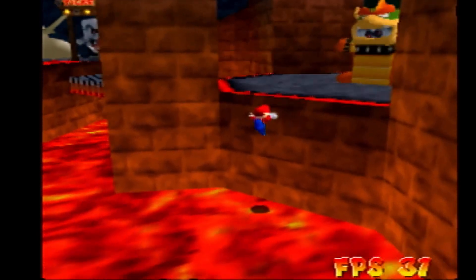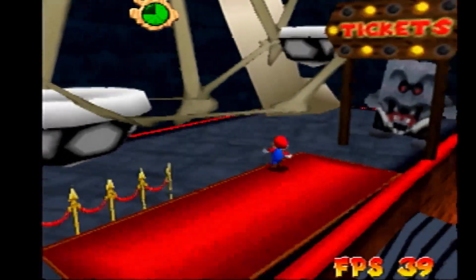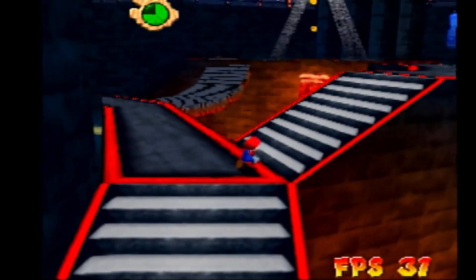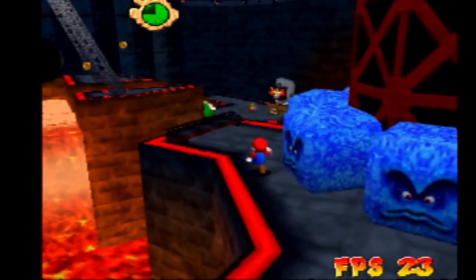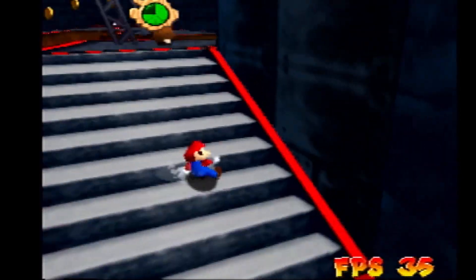Having 30 FPS here already is very good because the level has 6200 triangles. For comparison, the most triangles any N64 level has is around 1000. Hazy Maze Cave has around 5000, but it's all separate rooms so that doesn't really count.